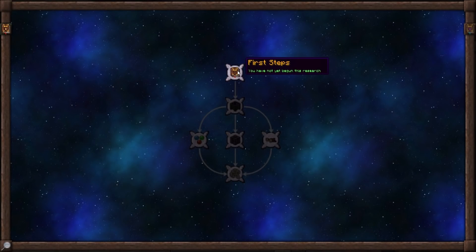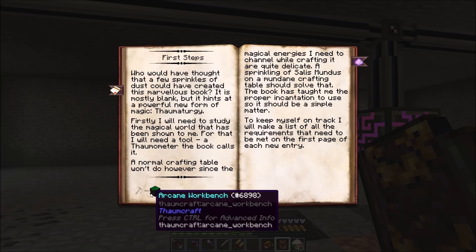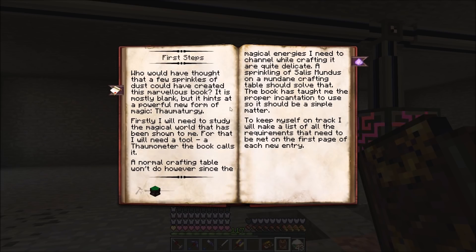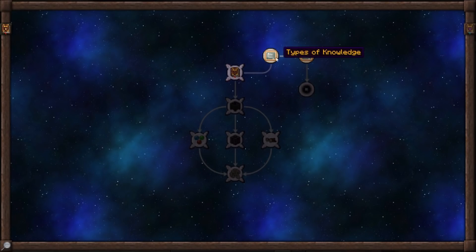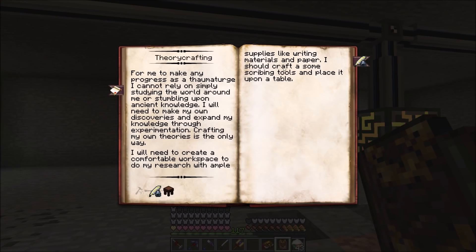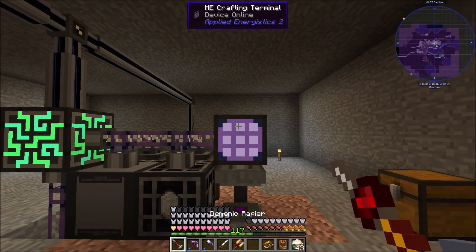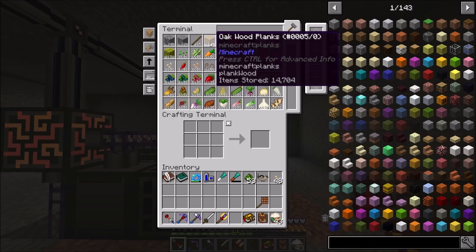Next quest - let's look at First Steps. Research Completed: Types of Knowledge. This talks about how research works and the arcane workbench which we're about to craft. Types of Knowledge talks about observations and theories - I'm not going to read through all of this but you can if you're going through it yourself.